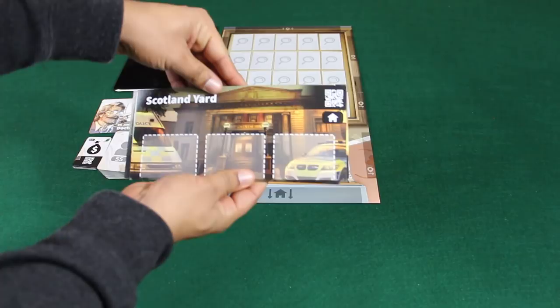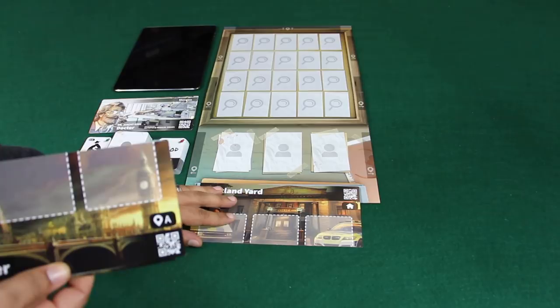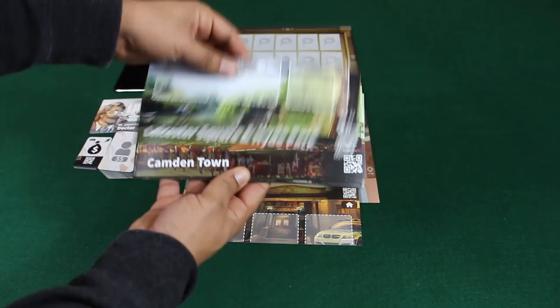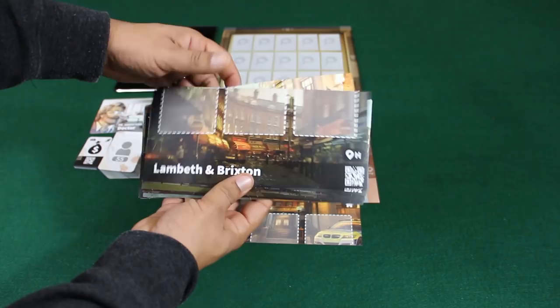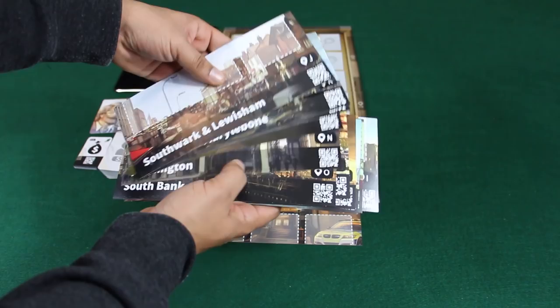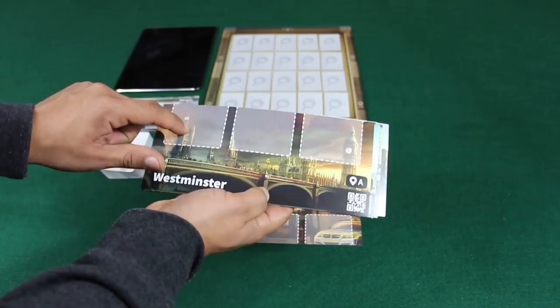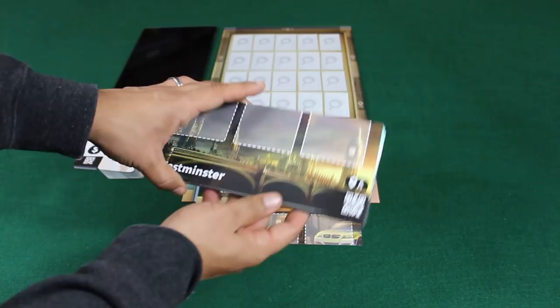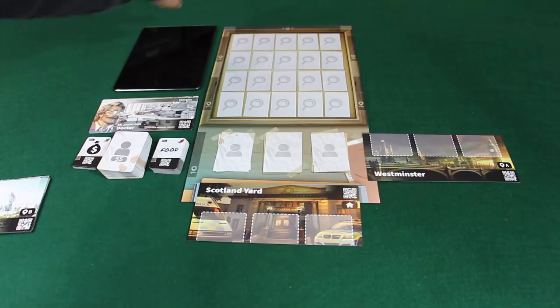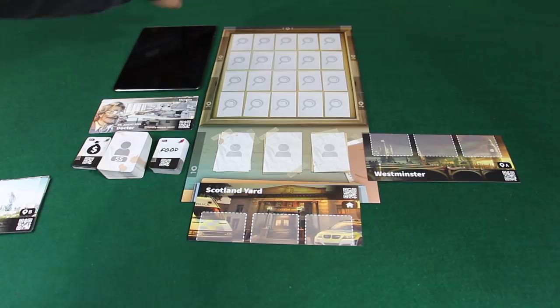Next, a quick look at the locations. We have the home location, Scotland Yard, which is placed here on the board. The other locations are kept to the side — lots of different locations in London. I really like the setting and the art. They are labeled A through P, with locations like Lambeth, Brighton, Easton, and Whitechapel. Each location has space to hold up to three different characters, and you've got a total of seven locations that can be out at any time in a case.